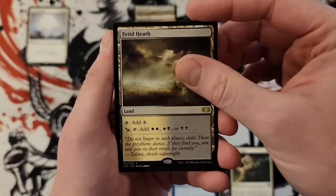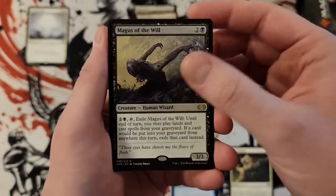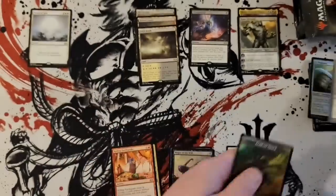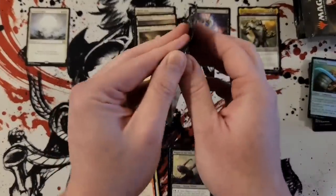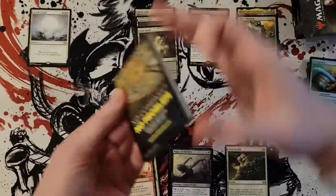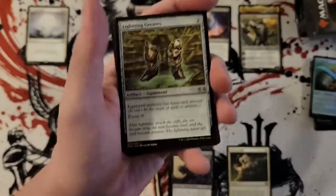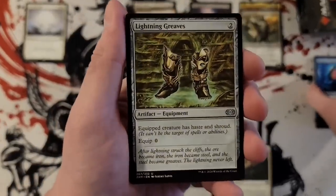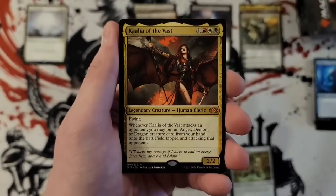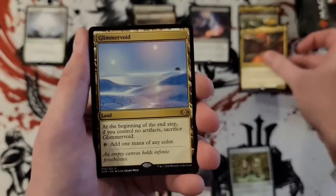Fetid Heath for our third filter land, and Magus of the Will for our second bulk — pretty good so far. No Naginata. Solid start so far. Lightning Greaves — seriously, can you just give me four of these? That's cool.